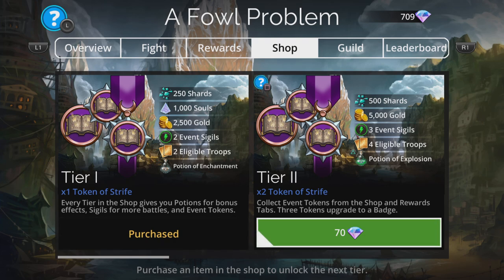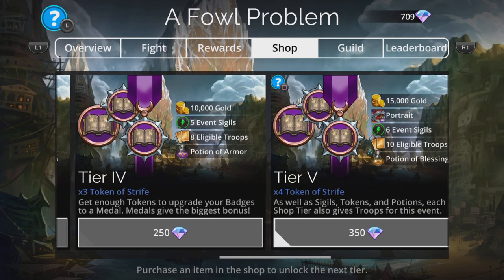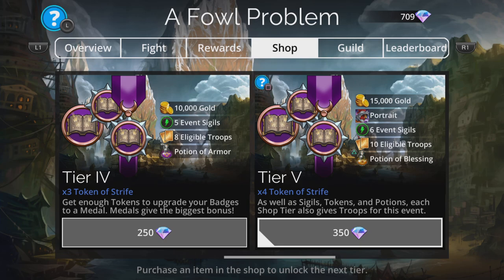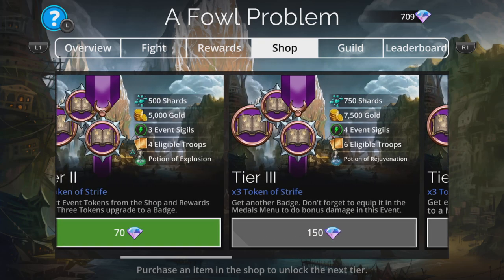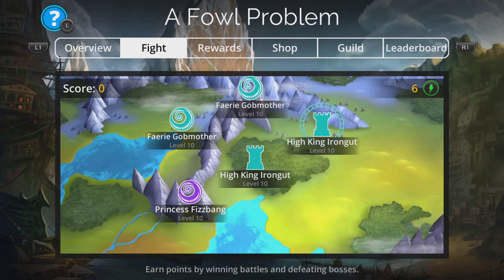If you buy extra tiers, you can eventually get a badge, which you can upgrade to a medal, which will do extra damage. But don't forget to apply that on your medals at the start of the game. I'm just going to do this based on Tier 1 for the benefit of lower level players as well.